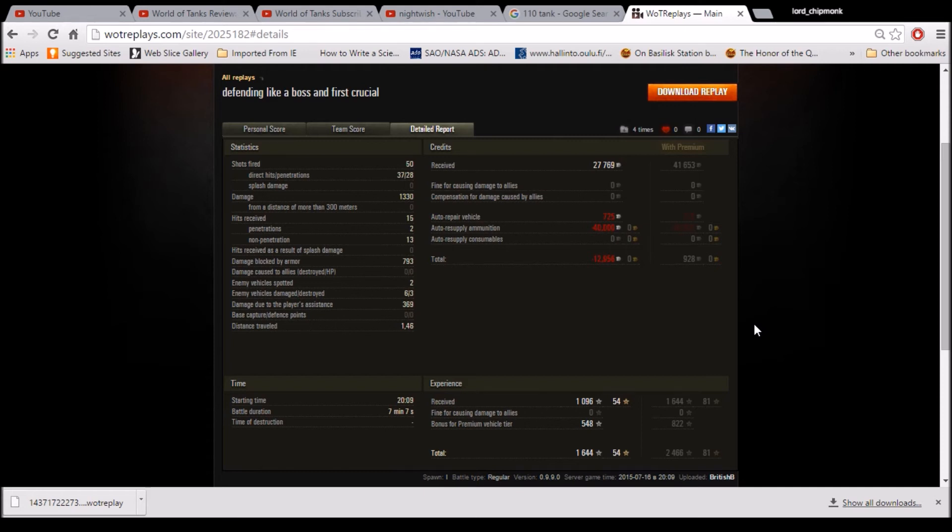1091 base experience — include the premium bonus and you get 1644 experience, plus a bit of free XP; with a premium account that would clearly have been even more. So, don't expect me to show a lot of these low tier games that are very clearly seal clubbing — he was loaded out with completely APCR. But I thought I'd show this one because you don't see that many crucial contributions, and it's always nice to see one of those. I believe this was British's first crucial contribution. Anyway, I hope you guys enjoyed that replay. Please feel free to catch some of my other videos and/or subscribe to my channel, and I wish you very happy hunting on the battlefield. Ciao, ciao.